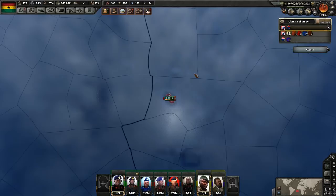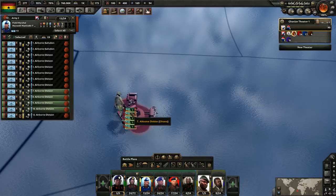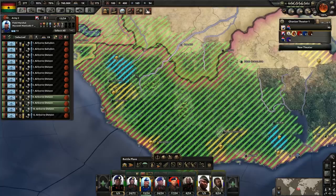It might be something that we plan as we go. What we're going to do right now is, because we now have those coastal forts, we probably don't need as many divisions holding these islands. So we're going to leave three divisions — I'm hoping that's going to be enough.